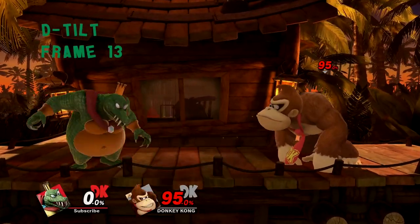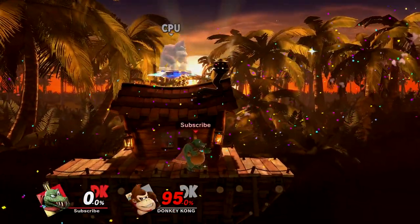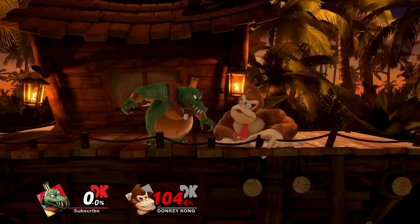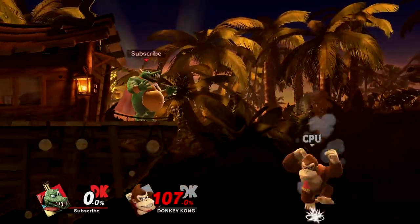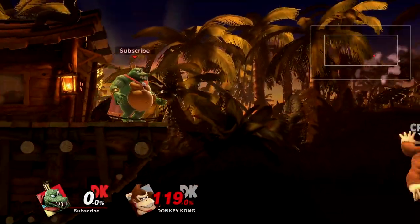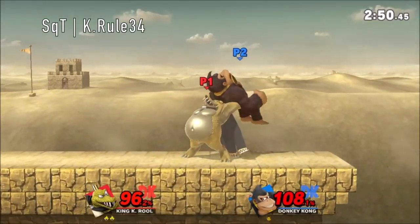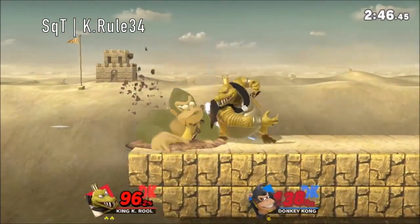Down tilt is a huge stomp with a whole array of hitboxes, but is primarily used for closing out stocks. The foot itself has a hitbox that sends away, while the stomp has a bury hitbox and a larger, weaker quake hitbox that sends up. While the slow startup and lack of armor does limit its reliability, K. Rool still finds some use of it in the form of two-framing recoveries or as a hard whiff punish, since the bury time is long enough to get quality damage or the entire stock.